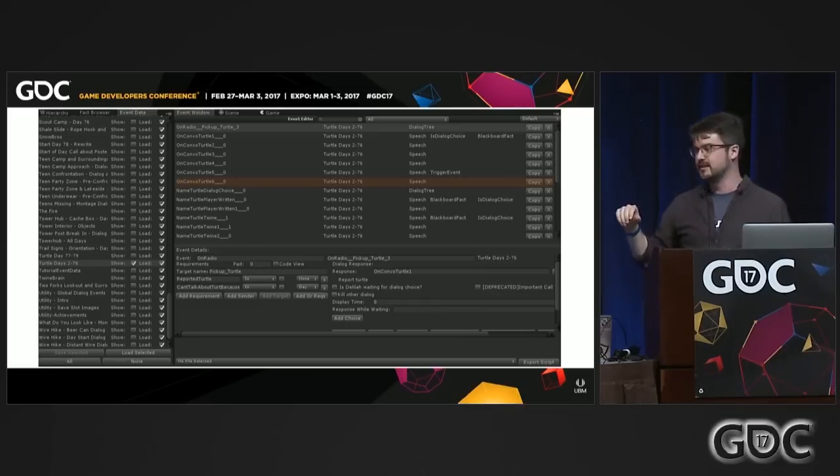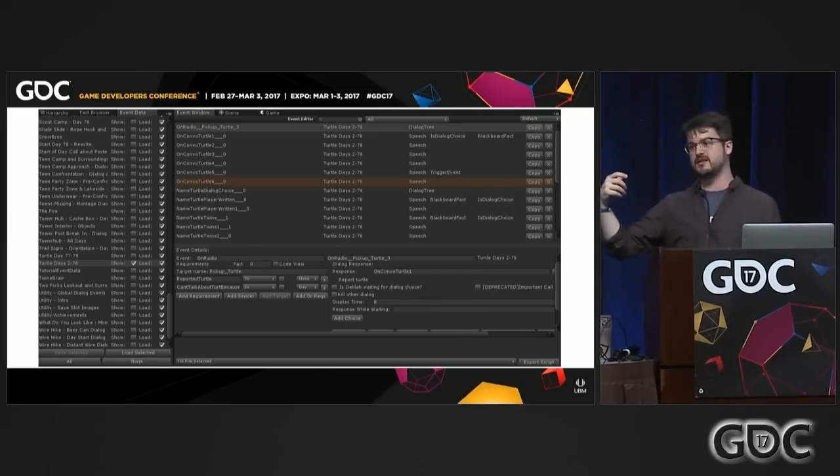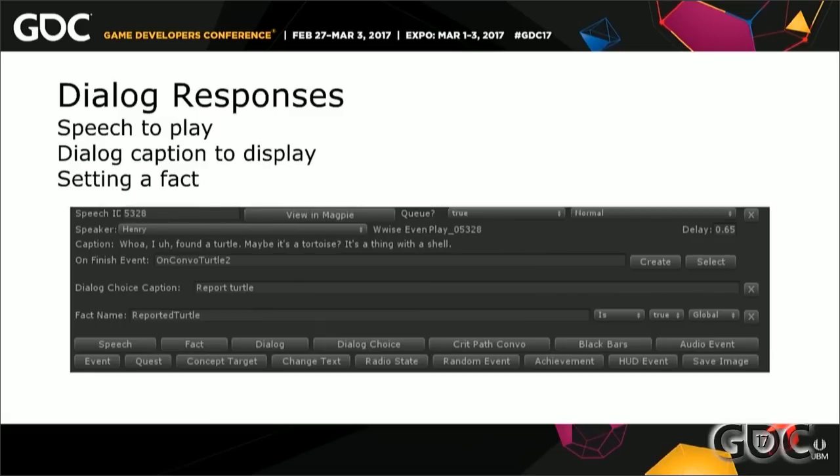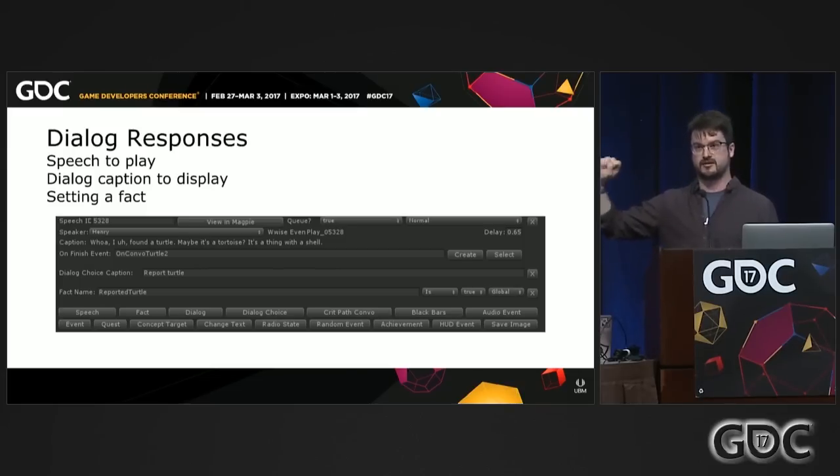We could have used the default Unity inspector but because of the amount of data we needed to show, we needed it much more condensed. All dialogue in our game is an event that triggers a sound and has a caption attached. It pulls that information from a database and then fires an 'on finished' event that starts the next line. It's all just chains of events: event fires dialogue, dialogue fires event, dialogue fires event — until you're done talking.